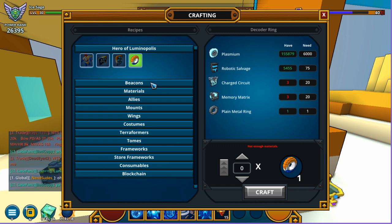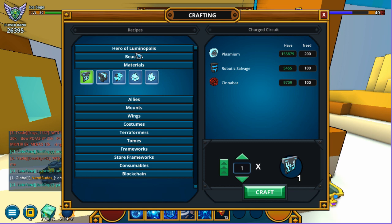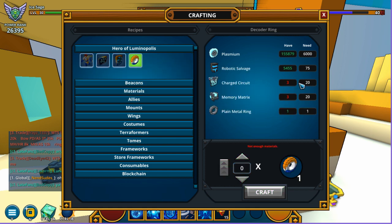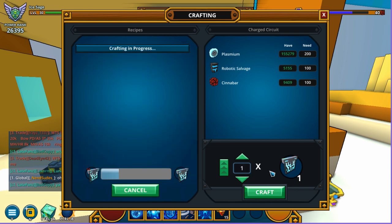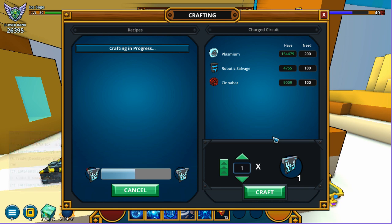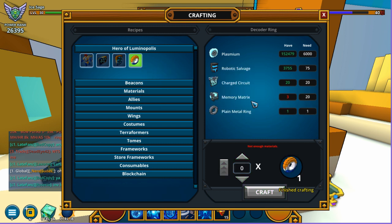We've got the plain metal ring. We're also going to need a couple of memory matrices, which you can find in the materials section. We're gonna need the charge circuit — specifically another 17 of them — so we're just gonna craft 17 of those right now. They'll finish pretty quickly and we'll move on to crafting the memory matrix.